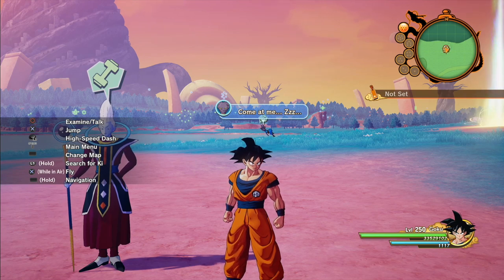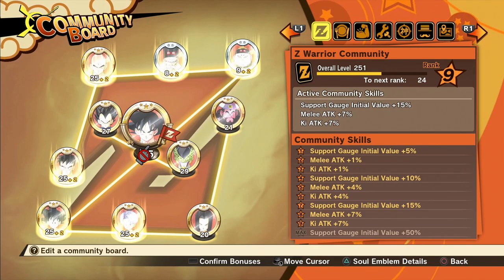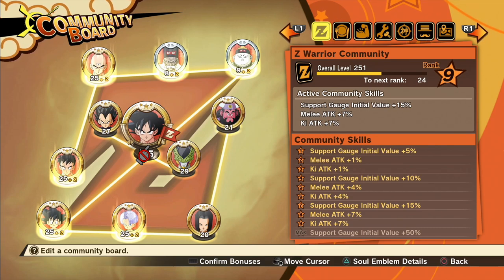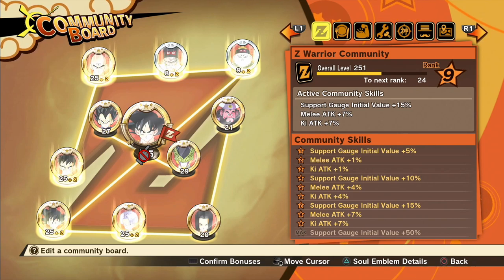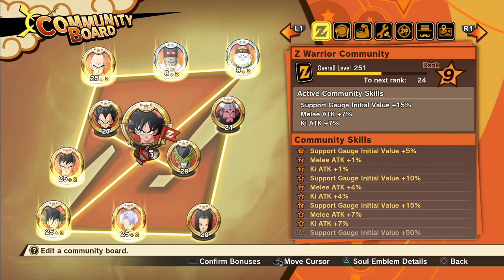First and foremost, let's talk about your community board. With any boss battle you want to make sure your Z warrior community board is as high as possible. The main focus of this video is not to dwell into the community board — I'm going to explain a couple of specific tips and tactics for when you're fighting Beerus that are going to prove very handy. Make sure your Z warrior community board is full.